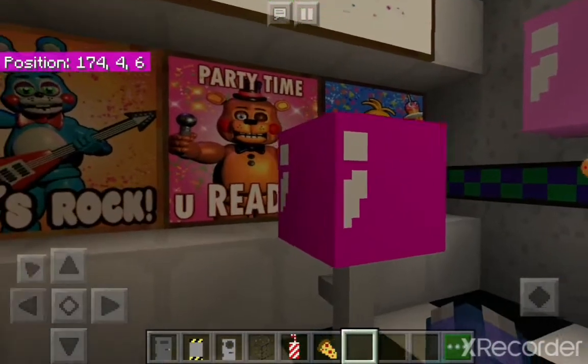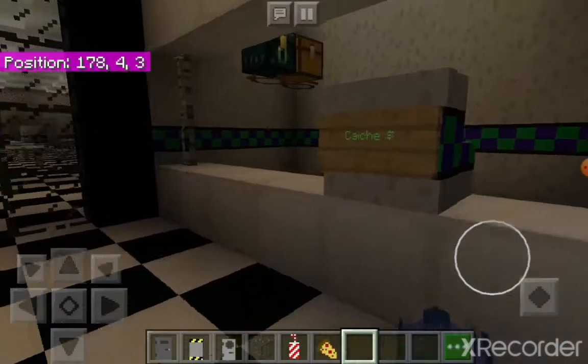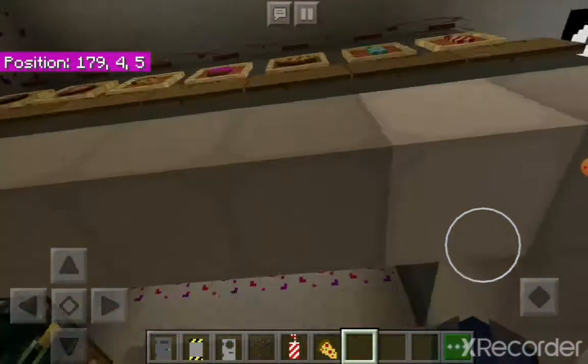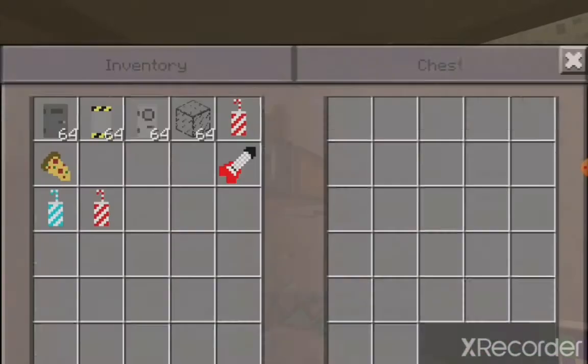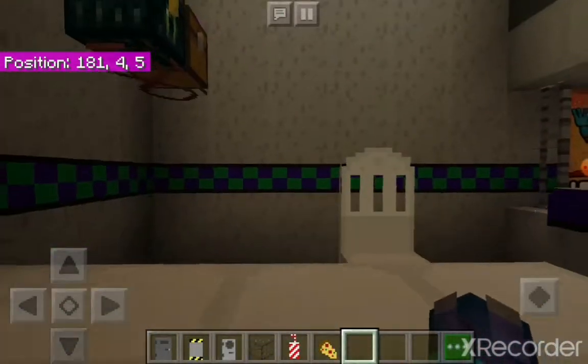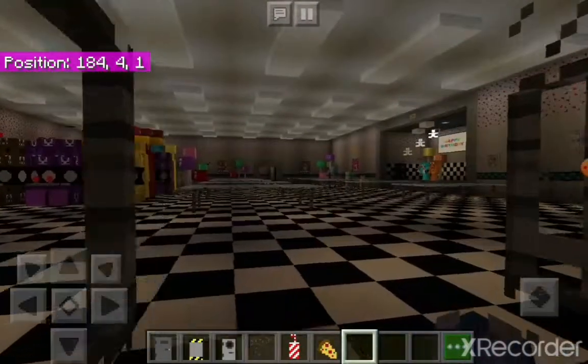Then you go over to this bit here which just says 'Happy Birthday.' We've got the cashier over here. There's nothing in this chest surprisingly, but yeah, this is just where the cashier sits.